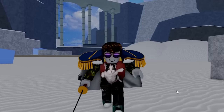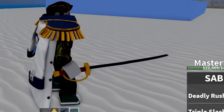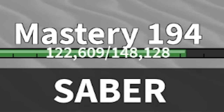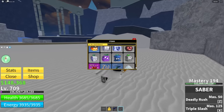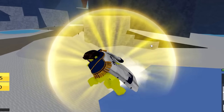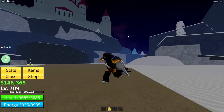Moving on to the $25 account. So far we have the saber which has almost 200 mastery, and we also have these items. We actually have a decent amount of fruits. This is not an awakened buddha though — not that much worth for $25. Okay, let's move on to the next account.